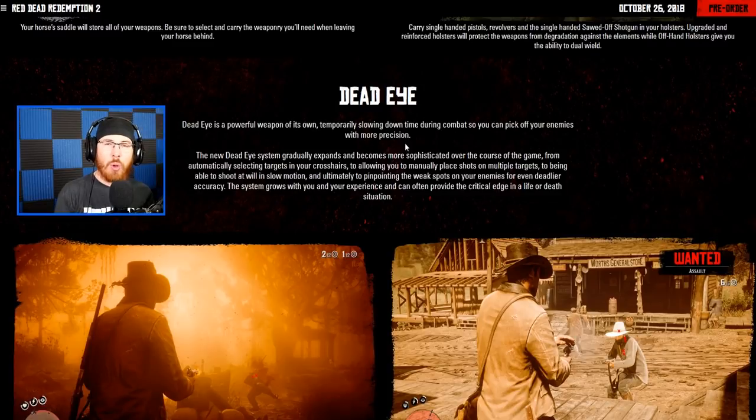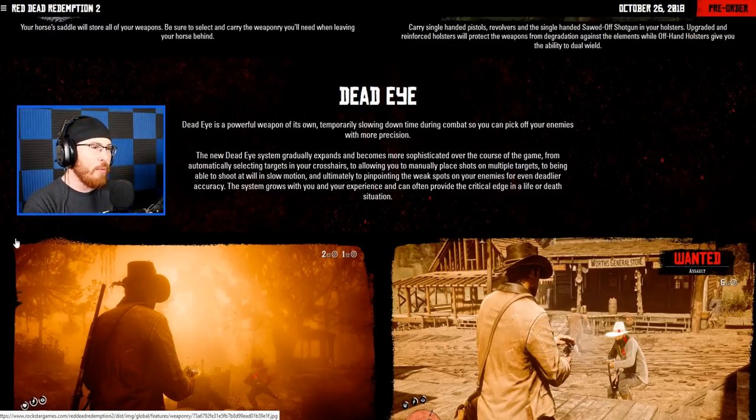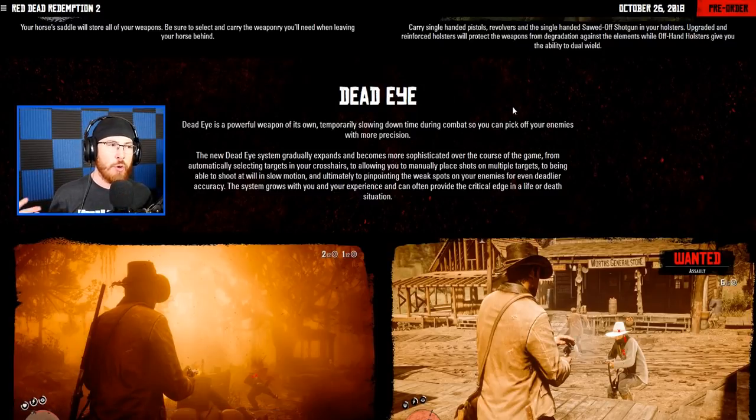We got a whole new section about Dead Eye. Dead Eye is the slow-motion targeting system where you can get accurate shot placements for the most effective shots. Dead Eye is a powerful weapon of its own, temporarily slowing down time during combat so you can pick off enemies with more precision. The new Dead Eye system gradually expands and becomes more sophisticated over the course of the game — from automatically selecting targets in your crosshairs, to allowing you to manually place multiple shots on multiple targets, and ultimately to pinpointing weak spots on your enemies for even deadlier accuracy.